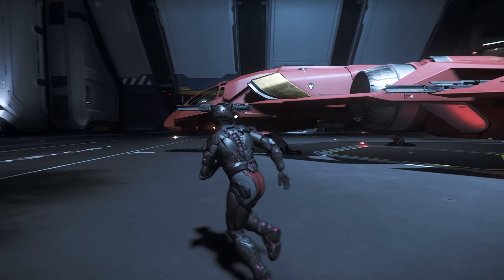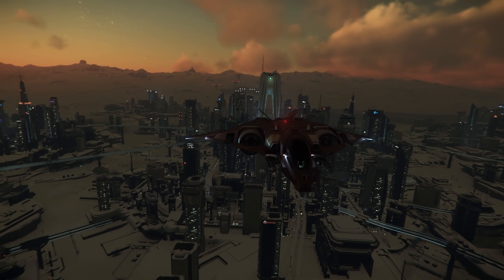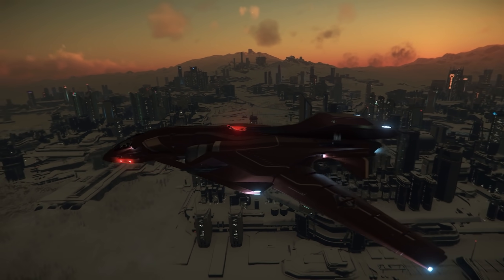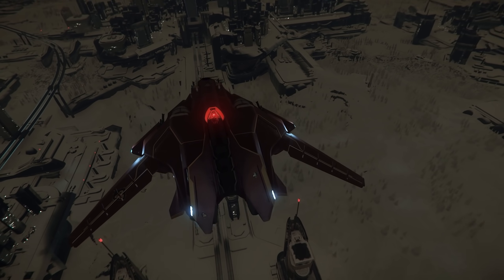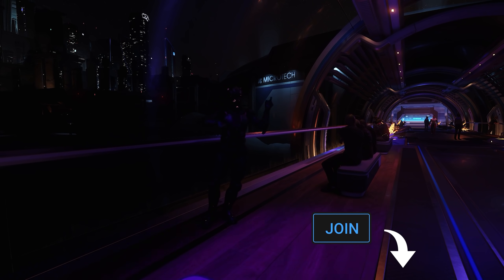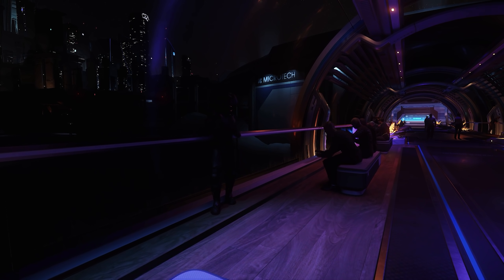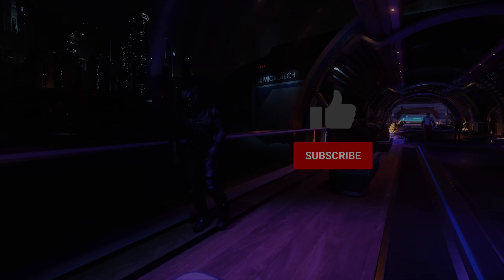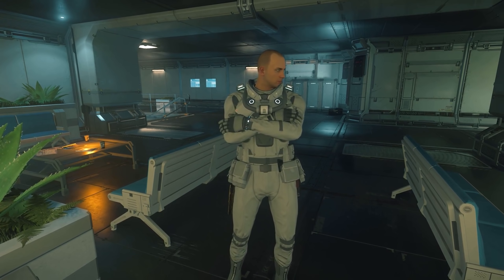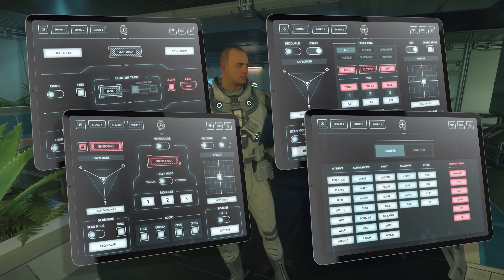Every month we have a ship giveaway and for February 2022 it's for an Aegis Sabre — the high-tech medium fighter with loads of firepower — and it comes in an auspicious red paint scheme as part of the red festival, as well as lifetime insurance and a Star Citizen game package. All you need to do to be in for a chance of winning is comment on any of my videos made during the month. You can further support the channel by clicking the join button underneath any of my videos, donate, or become a Patreon. Don't forget to like and subscribe, and check out Game Glass and NordVPN links and loads of other stuff, all in the links below.